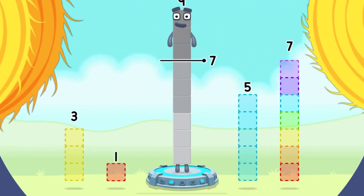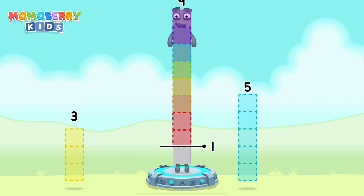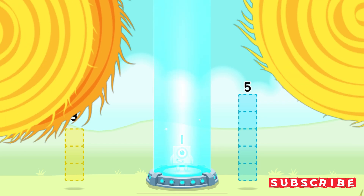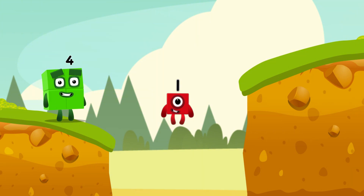Take number blocks away from 9 to leave 1: 7, 1. You got it! 9 minus 7 minus 1 equals 1. 1! Great!